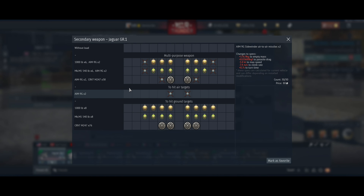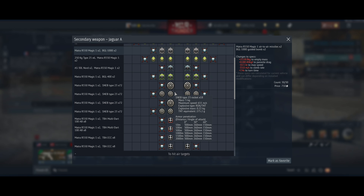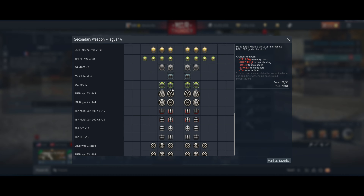Welcome back to War Thunder. Today we're gonna be checking out the Jaguar A's bombs. Before we get into this, the British do have a new bomb — the Mark 13/18 — although it is not unlocked yet. The Jaguar A gets two types: the BGL 1000 and the BGL 400.